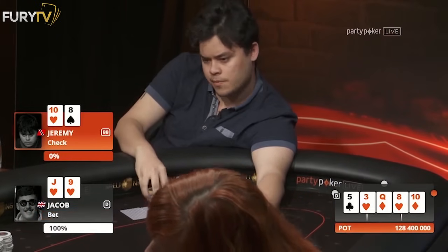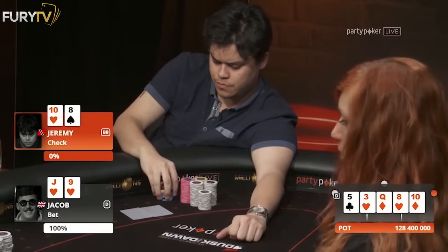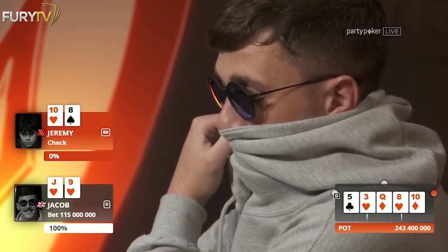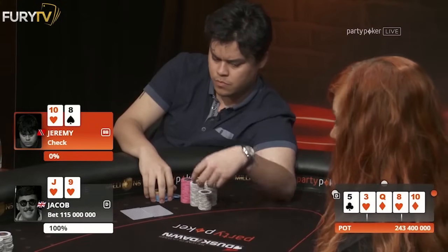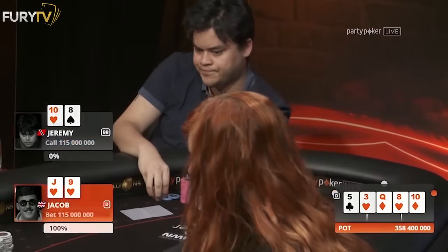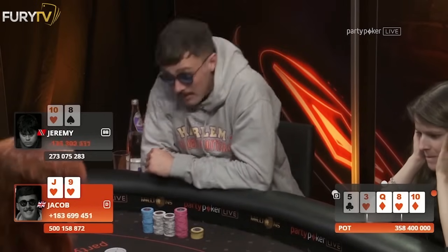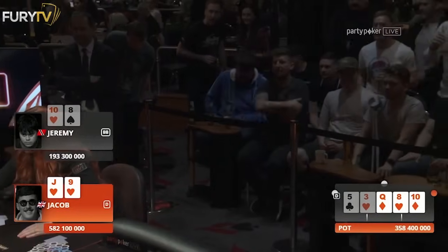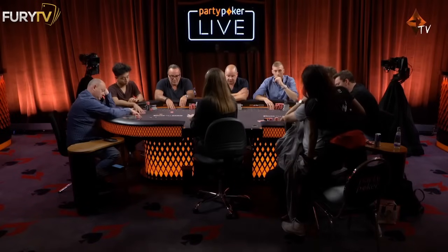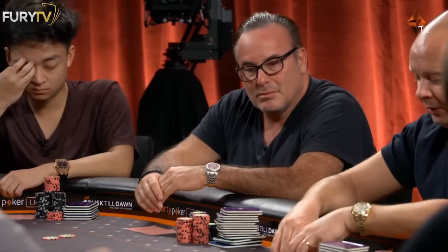One thing that Jacob has not done wrong is he has not bet too small — he went stack size. It looked to me like $100 million... $115 million. It's an almighty call. There's nothing you can do about it — it's a no-brainer, you have to call here. A 10 on the river. That wasn't the 10 of hearts where the flush was up there as well. There's his rail — a bunch of local guys. He's got two goals.